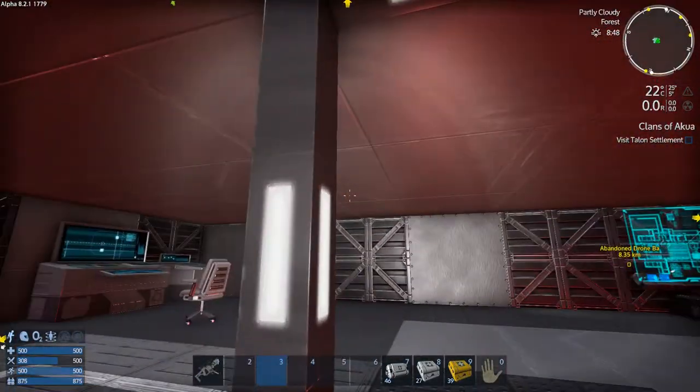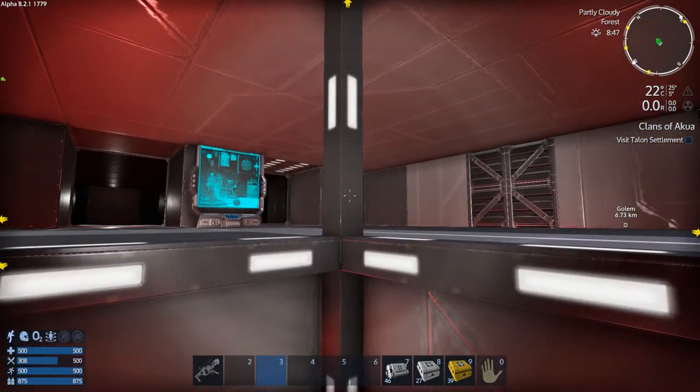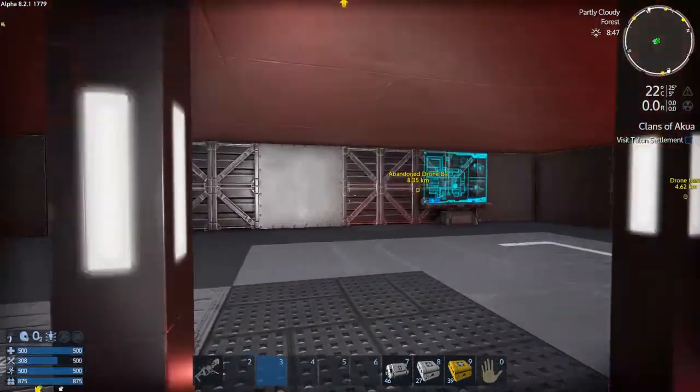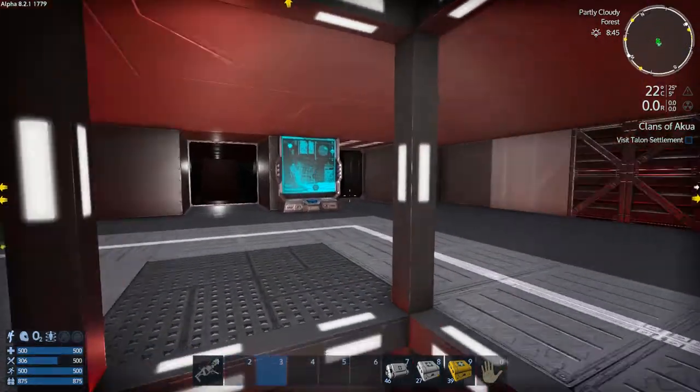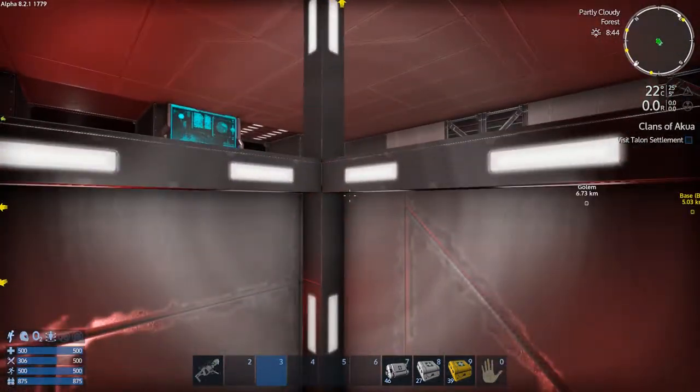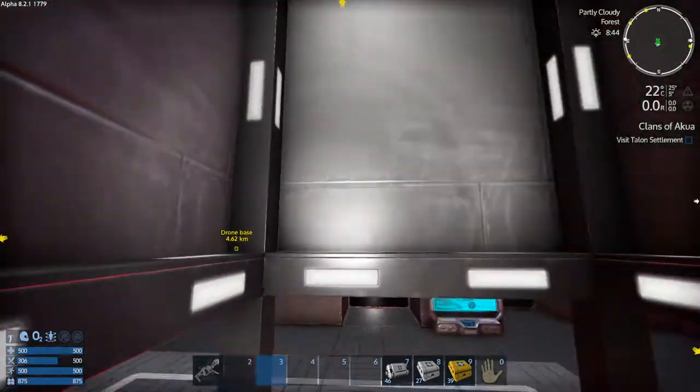The first deck you come down to is going to be like a control room. I left some of the deco in there right now because it'll work in here fine, and I'll put some more in here later. I've got paint and texture, obviously.